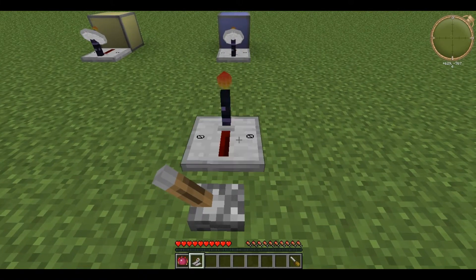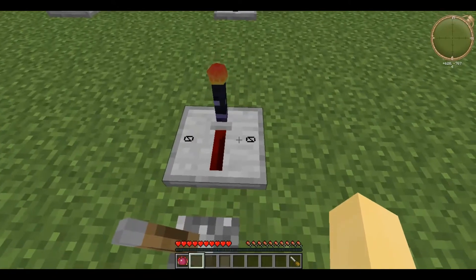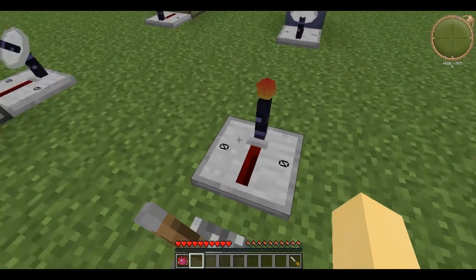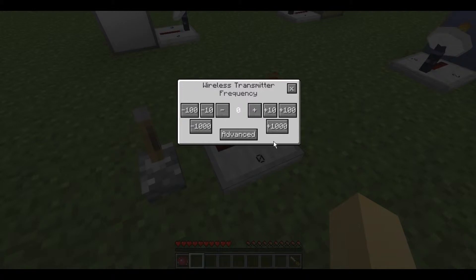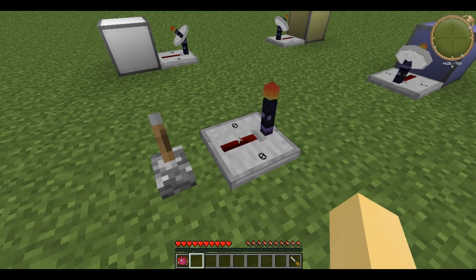These are placed by right clicking, and when they're placed, as you can see, they have a zero on them. By right clicking you open up a GUI, and here it allows you to set the frequency for the Transmitter and Receiver. The way that this Wireless Redstone works is if a Transmitter is powered, any Receivers on the same frequency will also be powered.